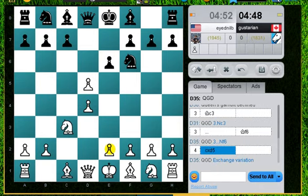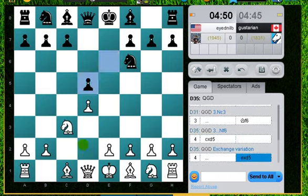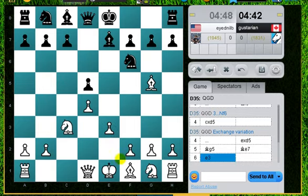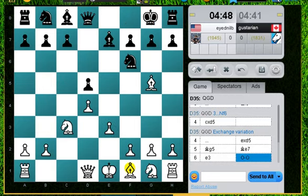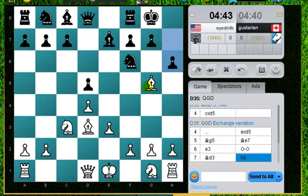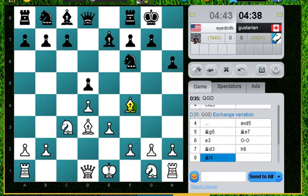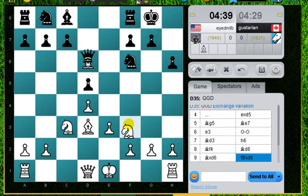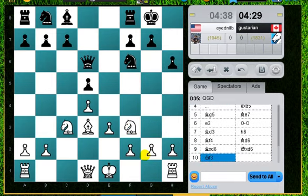Let's see if we get the exchange variation with the Queen's Gambit here. Usually I think it's best to take with the pawn. This is theory so far. e3, bishop d4. Bishop f5 is the best move here — I was talking to ChessExplained a little bit about this move. Trading off the bishops is fine with me, so we'll get on with some development.